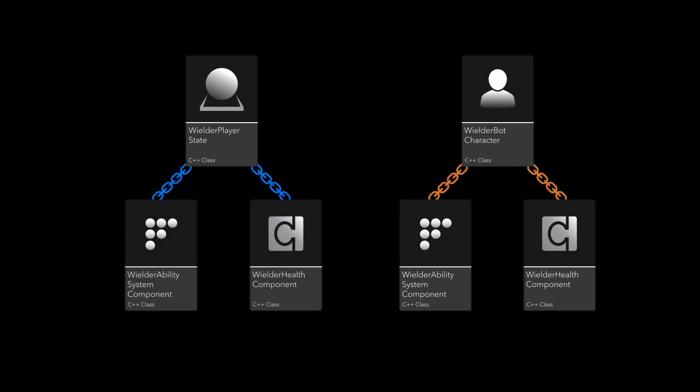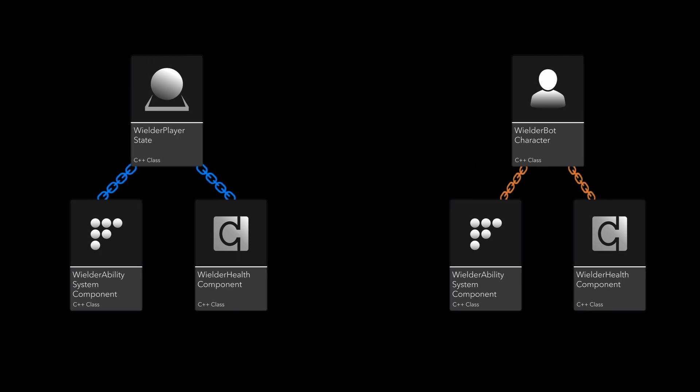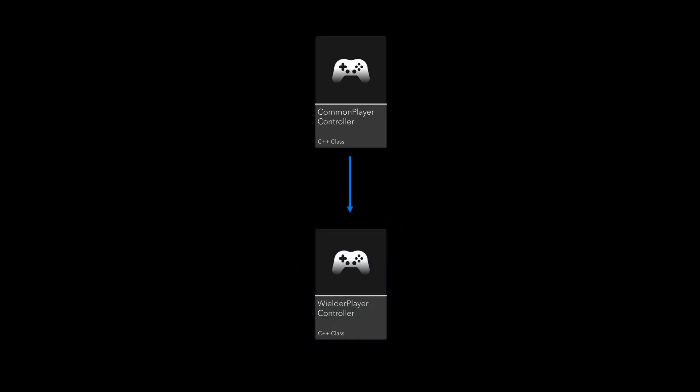Now my super basic pawn and state setup are complete. As for the player controller, I begin with the common player controller class because, from what I can tell, it provides a more robust, extensible, and event-driven approach to player control than the default player controller. I then inherit to create the Wielder Player Controller, which, via an input configuration asset, handles the input for moving, looking, and various actions for abilities. My game mode and game state classes don't yet have anything unique in them, but they will as I progress further.